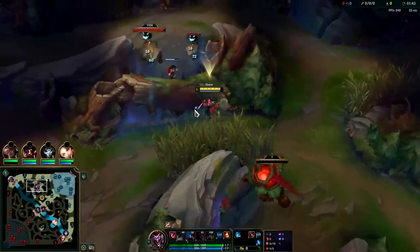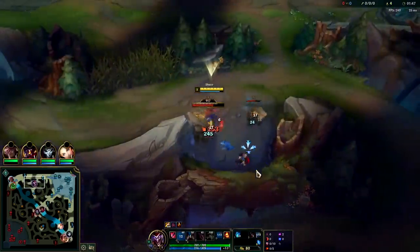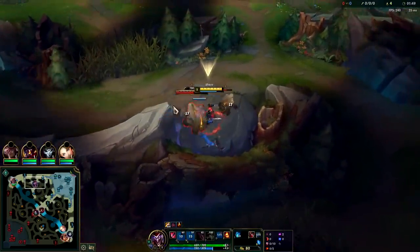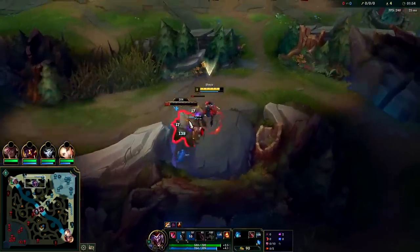Go ahead and smite that. I'll hop right over. If you don't get a leash, you pretty much will need to smite the red buff — otherwise it'll take too much damage and your box will get wasted on Krugs and they'll end up resetting.